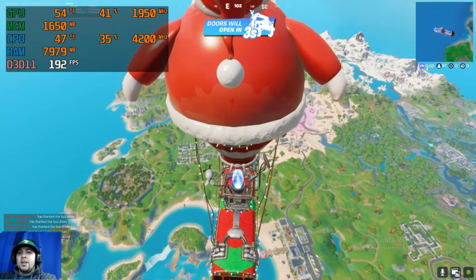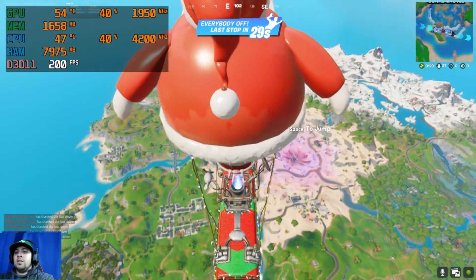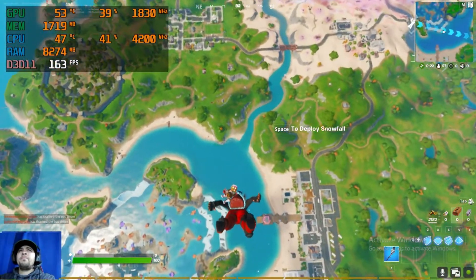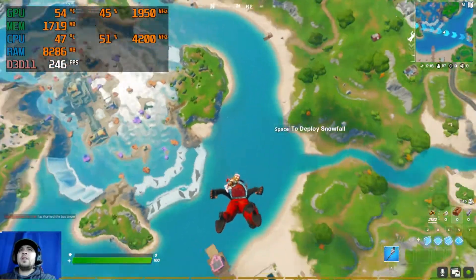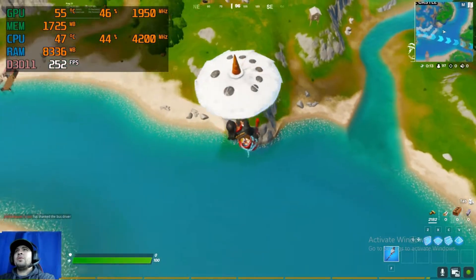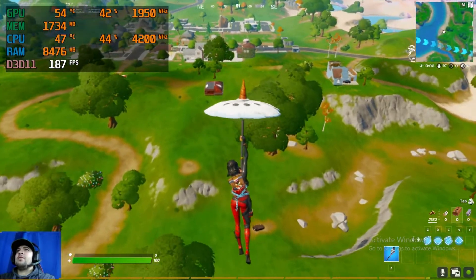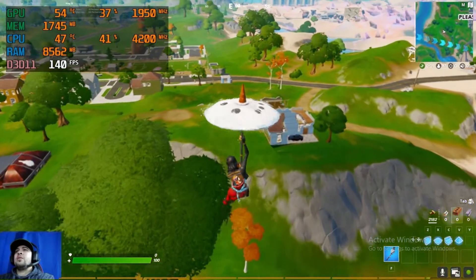Alright, let's go guys. This is 720p low settings. Let's do this. As you can see, I have my CPU overclocked to 4.2GHz from 3.6GHz. This is the Ryzen 5 3600 and the RTX 2060.